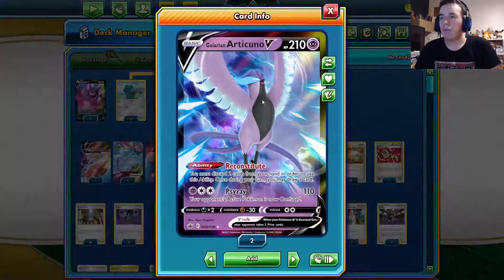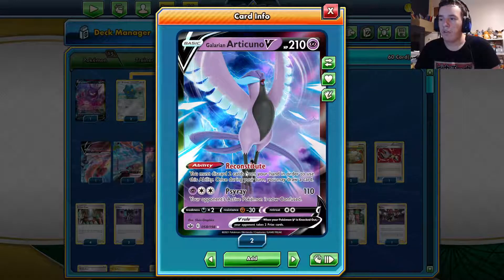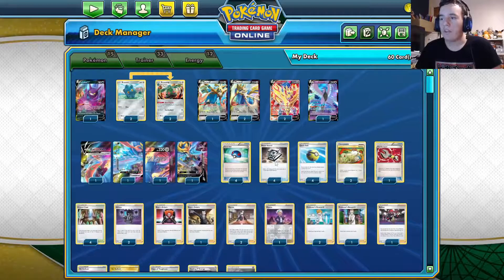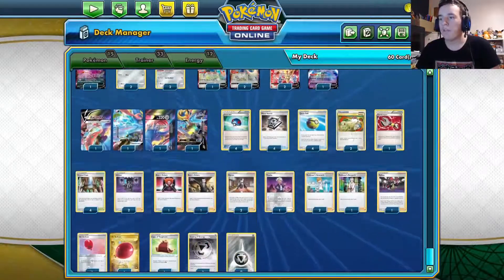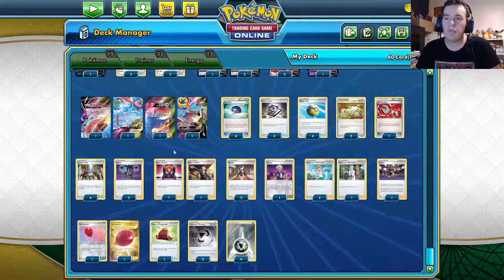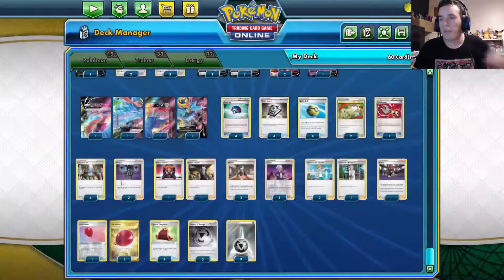I play one copy of Galarian Articuno for its ability Reconstitute — once during your turn you may discard two cards from your hand and draw one card, which is great for discarding Zacian VUnion pieces. Then Metal Saucer to get your Metal energy back, Quick Ball to find your basic Pokemon, Switch so you can switch easier, and Tool Scrapper to get rid of your opponent's tools, like a V Guard on a VMAX.